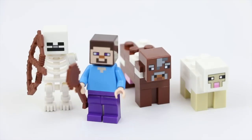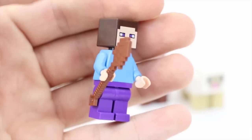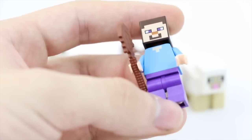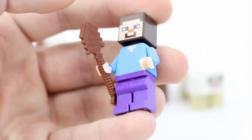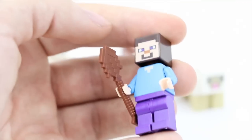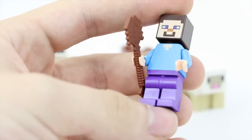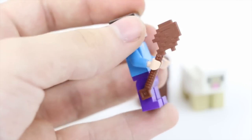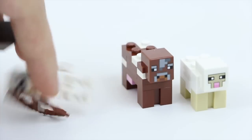Taking a look at the minifigures: the first one we have is Steve, of course. He's literally just like all the other Steves in all the other sets — nothing too different, he doesn't seem to change. I really don't like how he doesn't have a hoe for farming; that should have been in this set instead of a shovel. I would rather have gotten a hoe. What would have been really funny is if they included a diamond hoe, because we all know the inside joke on that. The shovel itself is quite nice, but a bit large — then again, all the Minecraft tools seem to be large in LEGO version.